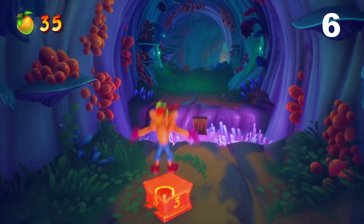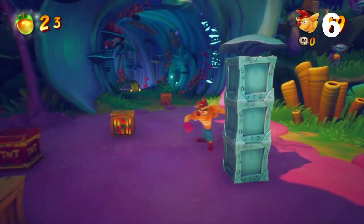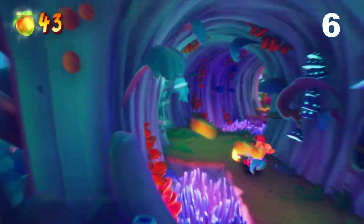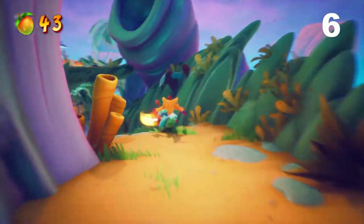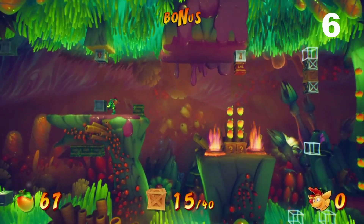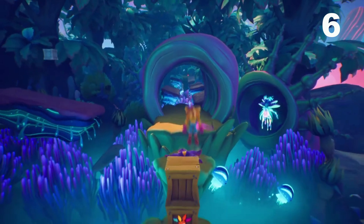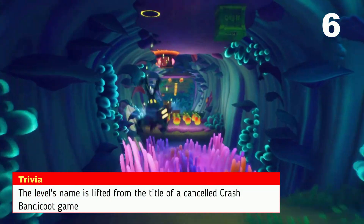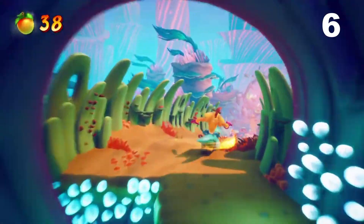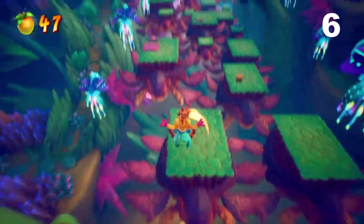In at number six is Crash Landed. This level has almost everything I'd find hard: ice physics — check; annoying animal riding section with bad controls — check. Snurkle controls like my uncle after drinking ten pints. Unnecessarily hard bonus stage — check. Really annoying gem path with hidden boxes — double check. And to top it off, there's even an upside down section — triple, quadruple, quintuple check. But on a positive note, the level really is stunning. I just wish it didn't make me want to never play again.